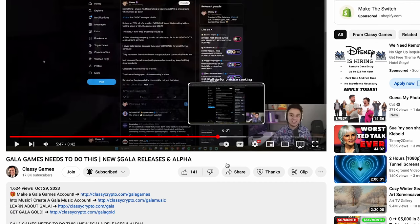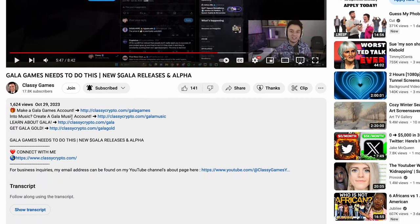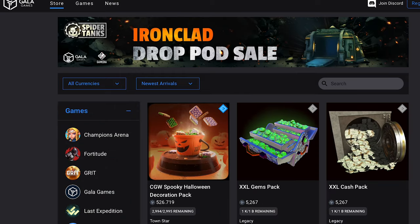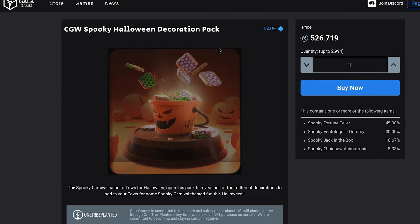Disclaimer time — this post is sponsored by literally you, the community. Every time you guys use code CLASSY, it supports me. It is the number one way to get unbiased information out there because if you're funded by the community, then you are by the community. So go to the link in the description, click it if you're going to purchase anything on the Gala Games Store. I appreciate y'all, and let's get back into the video.